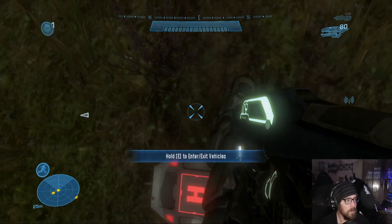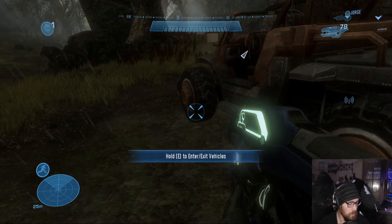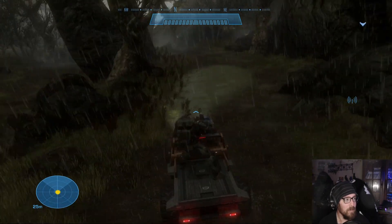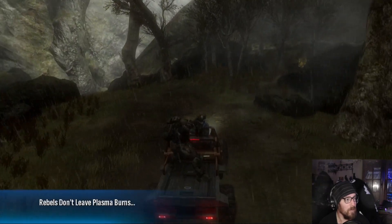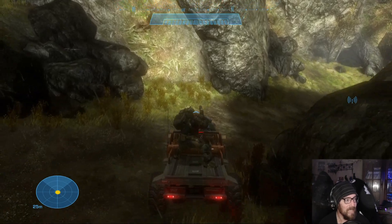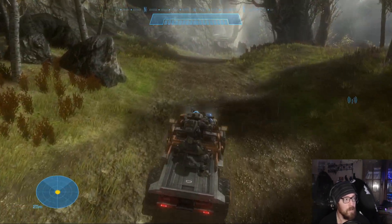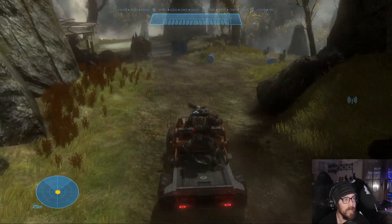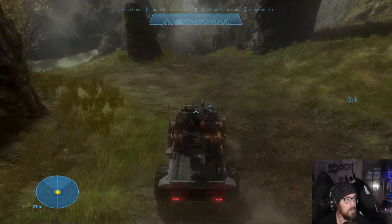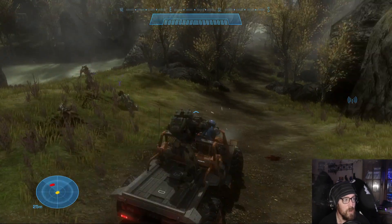There's some kind of health item here — it says hold E, but I'm pressing E and nothing is happening. Oh, that's the Warthog — their version of it. Using keyboard controls for the Warthog is not going to be easy. We might have to switch to controller if this is what driving is like with mouse and keyboard — it's going to be a real pain. I think I'll just explore on my own in story mode. I think Reach came out on the Xbox 360, right?